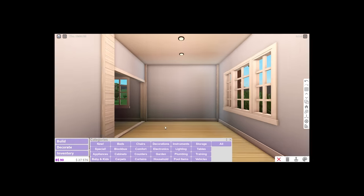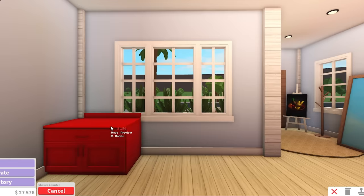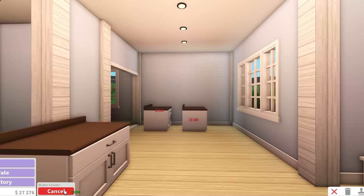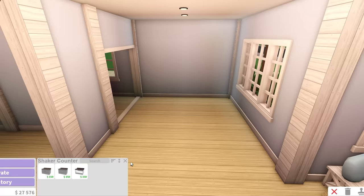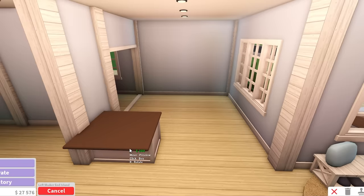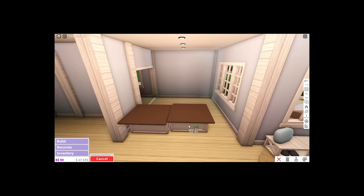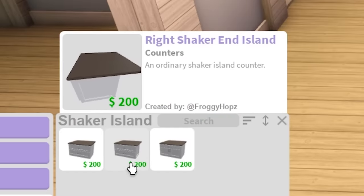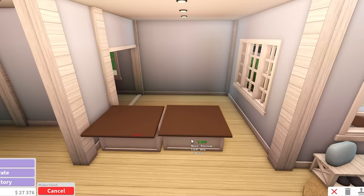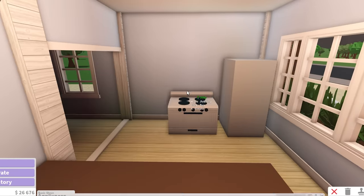Now moving to the kitchen. I'm scared I'm gonna have a hard time. I need two shaker counters but they keep turning to the side, so maybe I'll use a shaker island instead. I'll try to push the shaker island next to the pillar. I was getting confused between the left and right island pieces for nothing. I'll grab the normal shaker island, place it here — they connect — and then add another one. Then I'm grabbing the fridge and the stove.